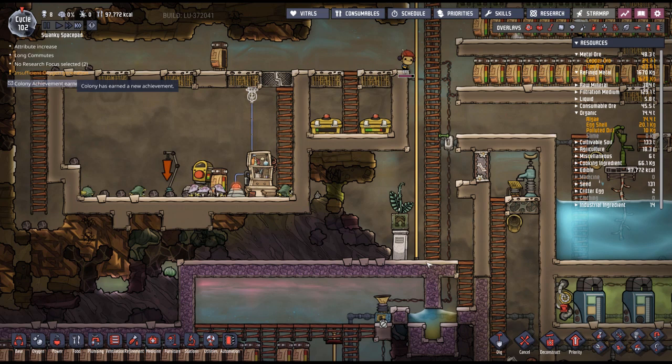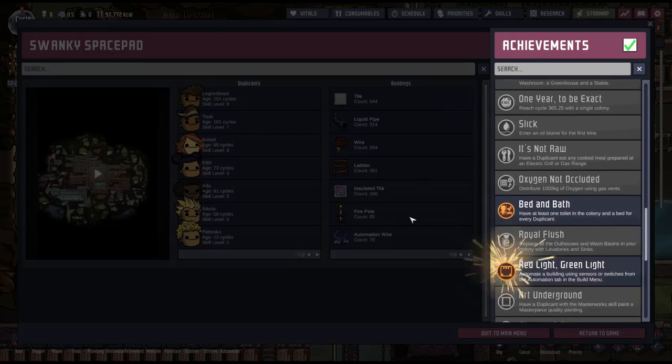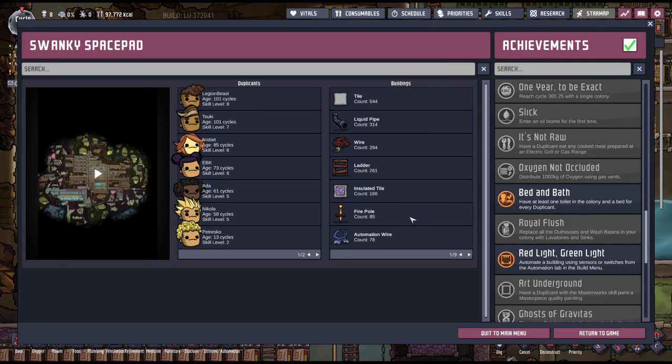Achievements that we earn — okay. Red light, green light. Yes. And then turn of the century.